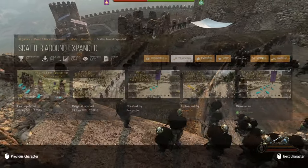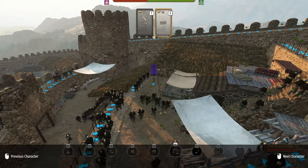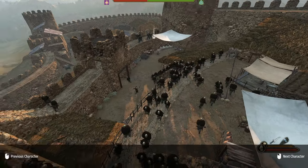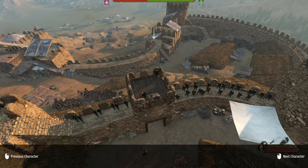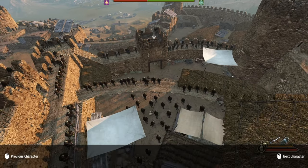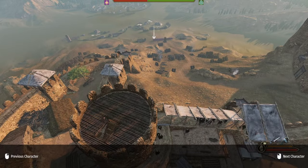This is a pretty cool new mod called Scatter Round Extended, and what it allows us to do is to actually set placements for archers where to stand. This is more useful on the defensive sieges and even the attacking sieges maybe than on the field, but still a pretty good addition to the game.